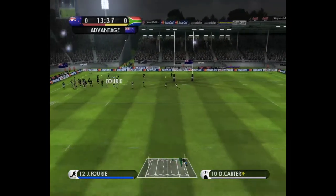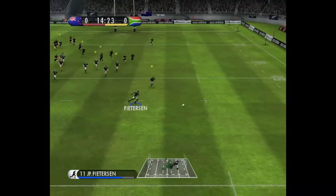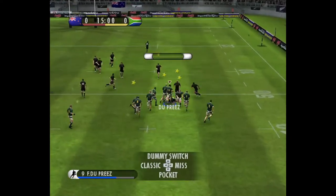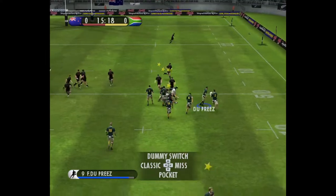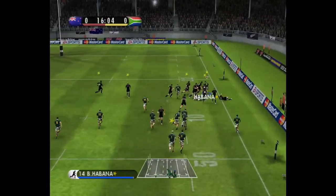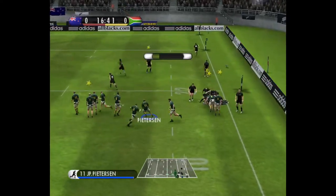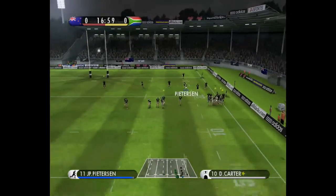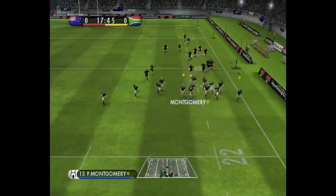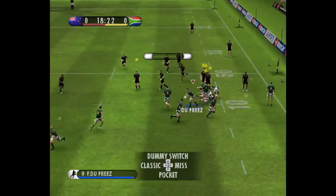Ball comes back. New Zealand are playing the advantage. The clearance made — that's the end of advantage, says the referee. He grabs it, he runs straight at the defence. Dupriya clears from the right. Can he get away? Yes, he can! Abana. Good turnover ball, pick clear.